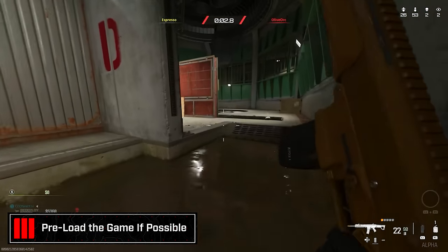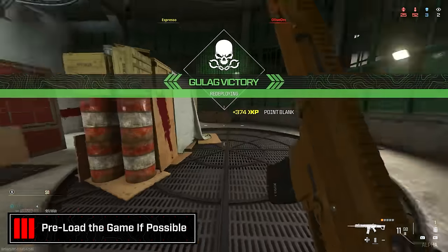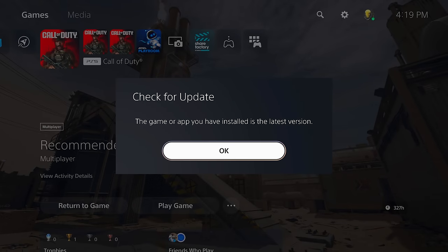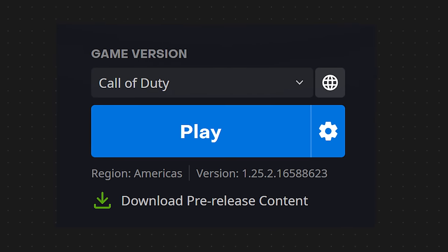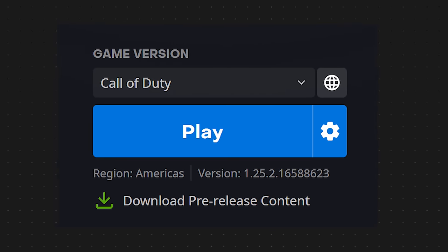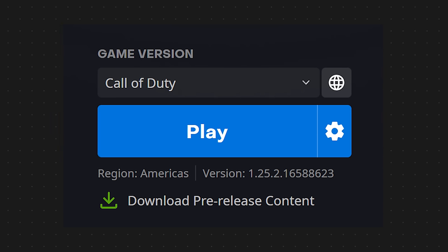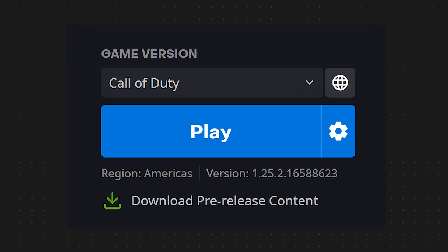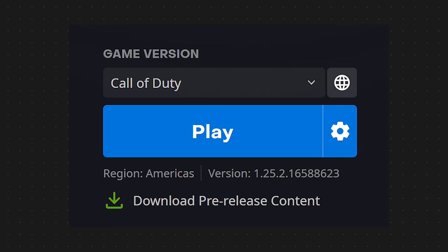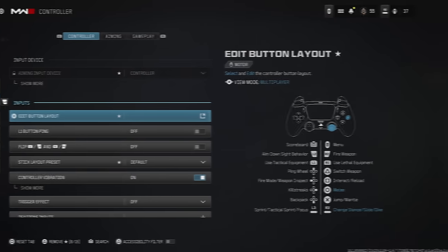First, some tips even out of game. If applicable, make sure you have the game preloaded. At the time of recording, PlayStation surprisingly doesn't have the preload for Season One announced yet, while Battle.net on PC did — which is an odd flip. Usually PC is one of the last to get updated, but keep an eye on whatever platform you're on. The update goes live at 9 AM Pacific, 12 noon Eastern, 5 PM UK.